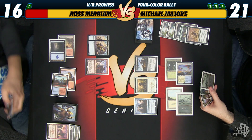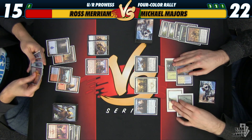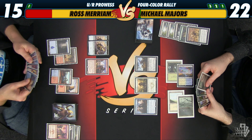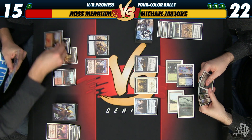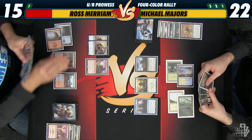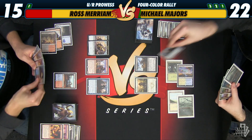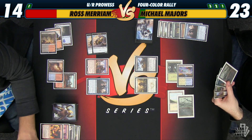And then I cut threat trigger — I'm at 15, he's at 22. And go ahead. That was pretty good. Okay, Jace. Pulse your Jace. Trigger — 23 to 14. Play a Fumarole and attack for two — 21 to 14. You can go.